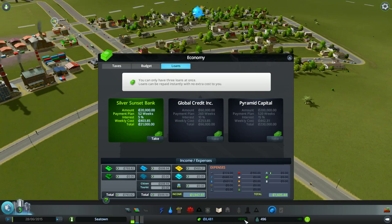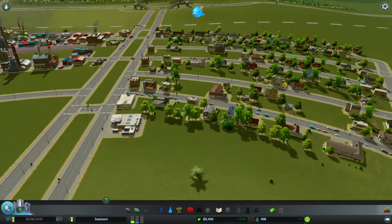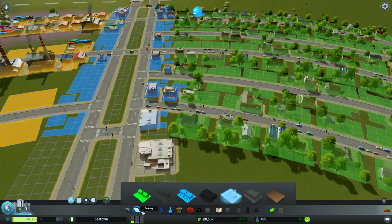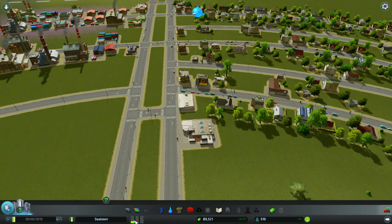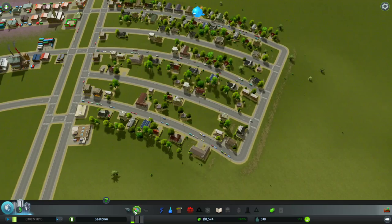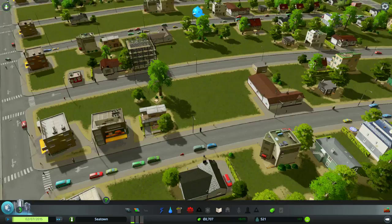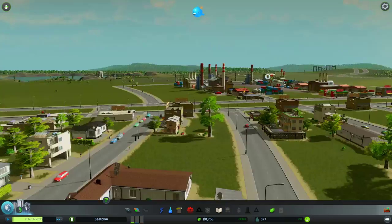We're still in the positive though, so we have people moving in, people working, getting new jobs, and they seem to be happy overall, despite the fact that I kept destroying their homes unintentionally. We have medium residential demand, medium commercial demand, and virtually no industrial demand. We could zone this area over here for some new neighborhoods. We're going to speed up to two times speed and hope everything works out.